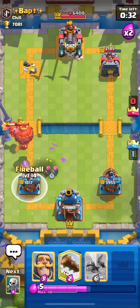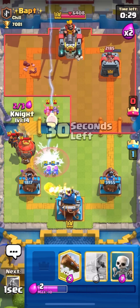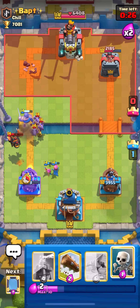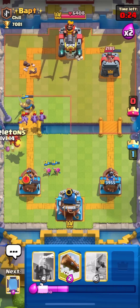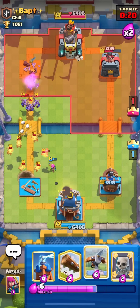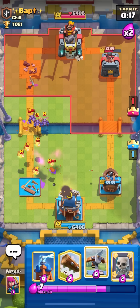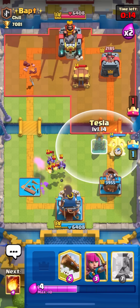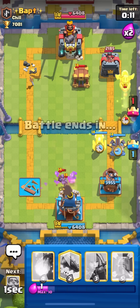Wow, that's actually a good fireball on his end. I didn't expect him to fireball because the boom would have actually gone to my other tesla. It's gonna be tower down. I was hoping that tesla would keep the lava hound far enough to not activate my other tesla so I'd be able to kill this balloon, but I think it's fine because we're going same lane in double elixir.